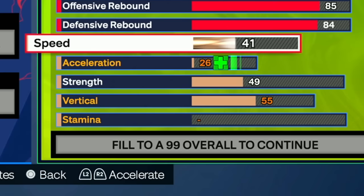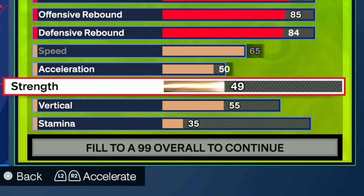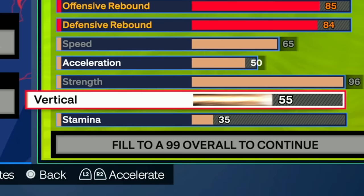This build is nice because we actually have speed — a 65 speed — so we can go from one side of the court to the other without being a defensive liability. The biggest part in my opinion is the 96 strength, which unlocks Immovable Enforcer on Hall of Fame and Bulldozer on Hall of Fame. We're just going to be a complete beast down in the paint. The 80 vertical with well-balanced rebounding is going to let you jump out of the gym and snag rebounds on both ends.